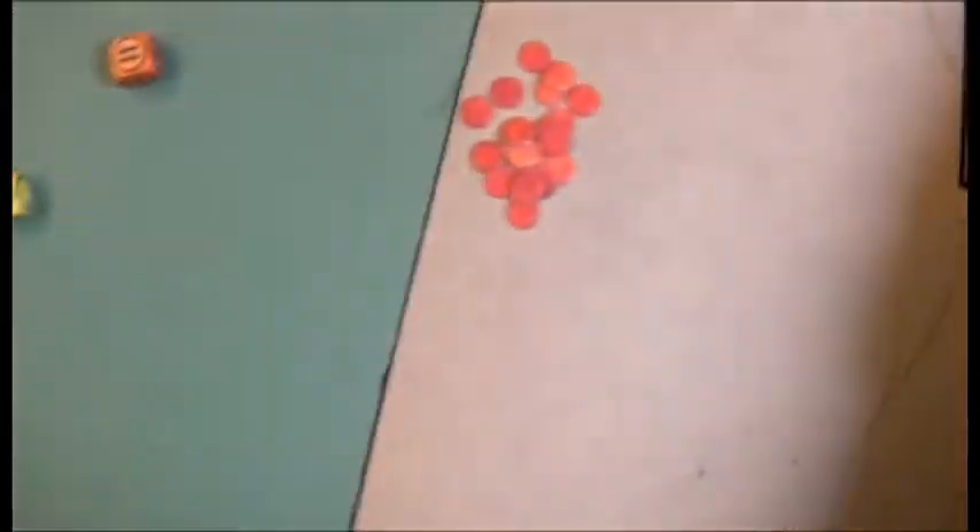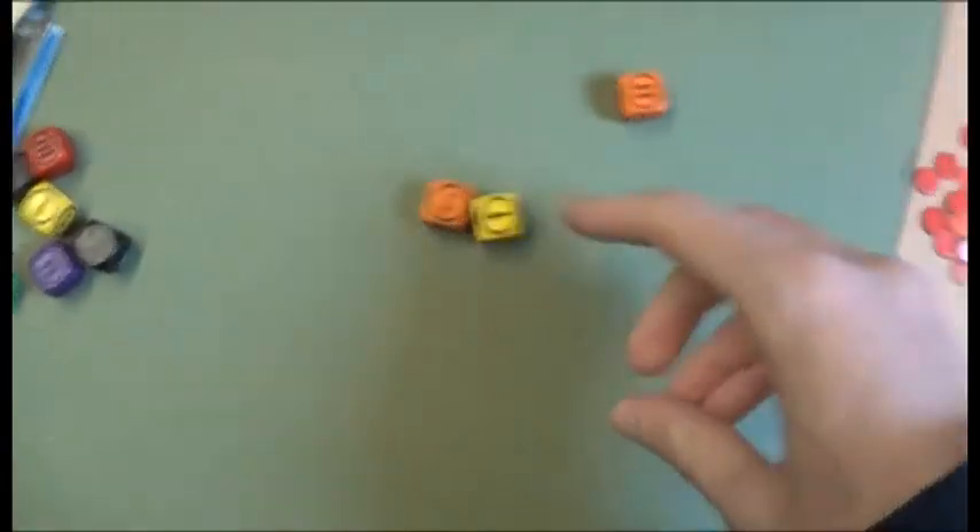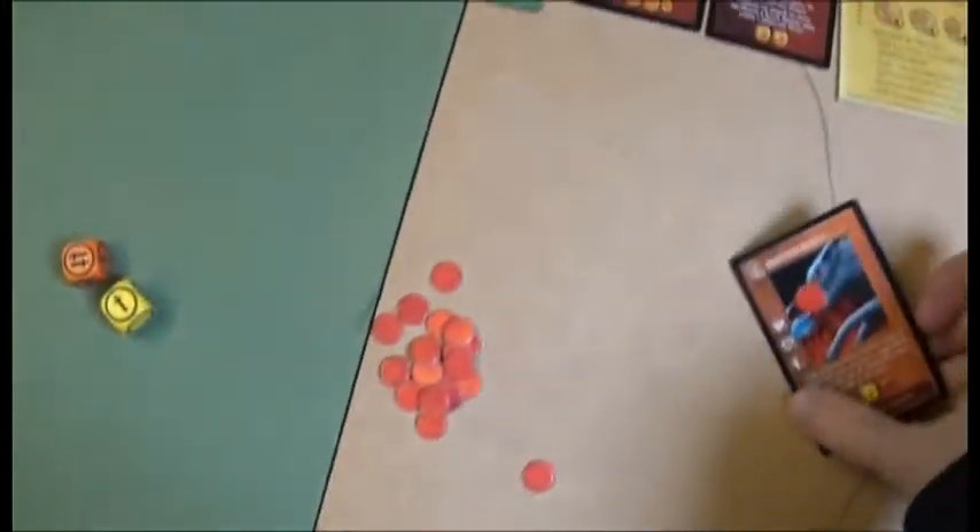Back to the hero — he jumps one, two spaces and attacks the Winter Wolf, doing three wounds. With defense one, that's four total. Redgar comes in and chops it up. We need to get inside quickly before things mount up.